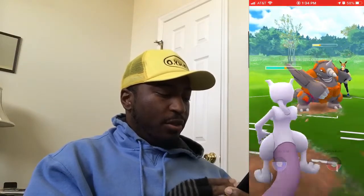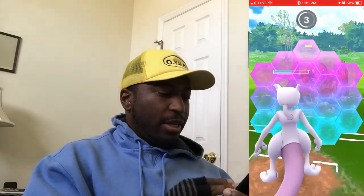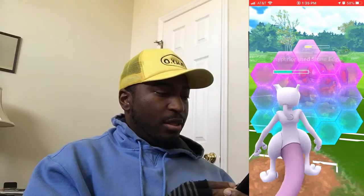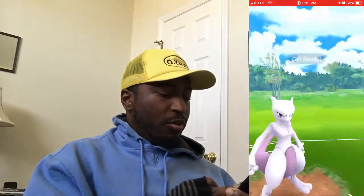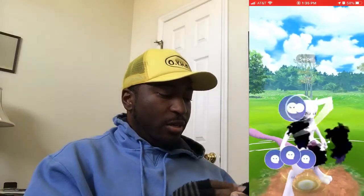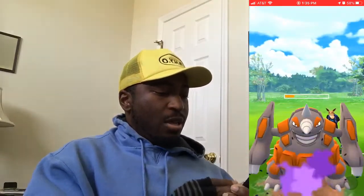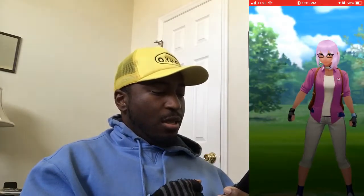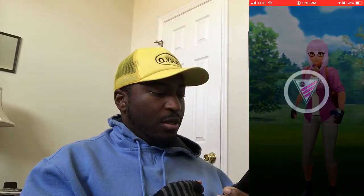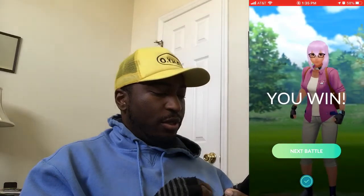Let's use the shield this time. He's going to use Crunch — it was blocked, I'm still in the green. Let's finish it off with Dragon Claw. I almost missed one but still got the excellent. That was his last shield, so we should be able to finish him off. Their last Pokémon is Rhyperior — Shadow Ball is pretty good against most Pokémon, and I've got a shield left. I blocked the Stone Edge and down goes Frazier!